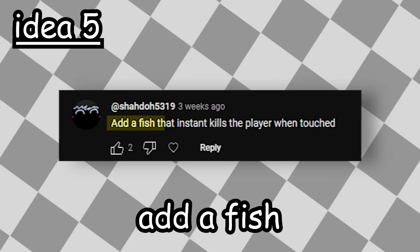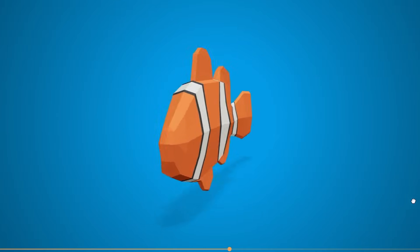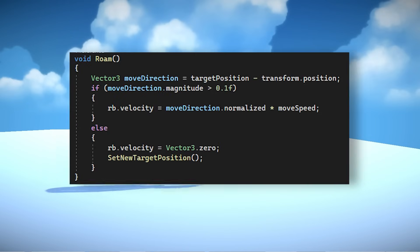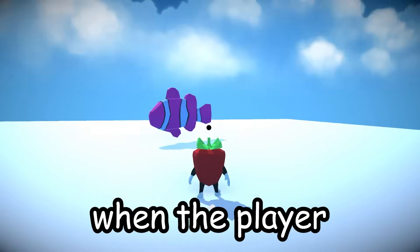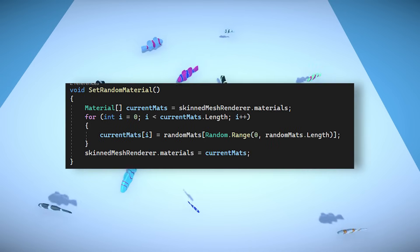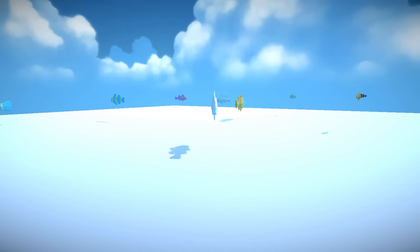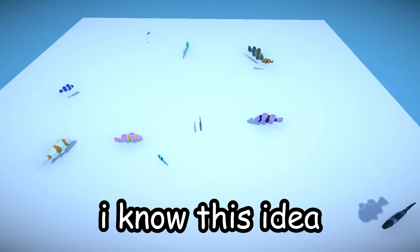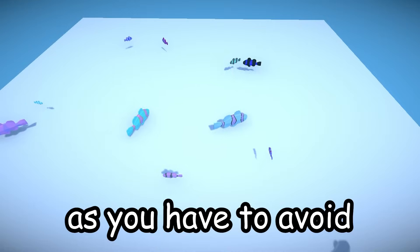Next idea: add a fish that instant kills the player when touched. More brain rot being added, great. I downloaded this fish model because it had a swimming animation and I liked it. For the fish logic, I just have the fish randomly roam around in a designated area — all very similar to the frog, just simplified. Then of course, when the player collides with the fish, I end the game. As a final thing, I made the fish generate a random colour when the game starts so that there is some variety, and I also made the fish be a random size, because we're being inclusive here. I really like it — plus it now makes the game much more difficult as you have to avoid the fish and the frogs.